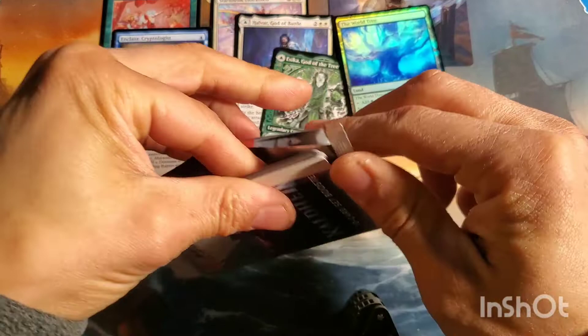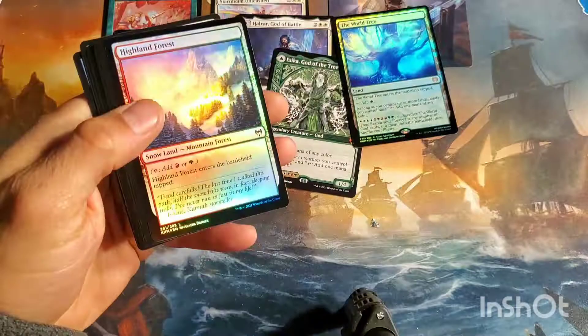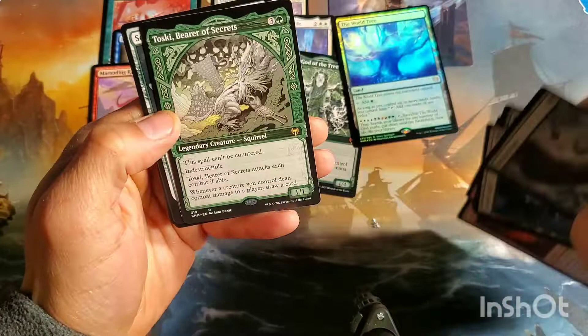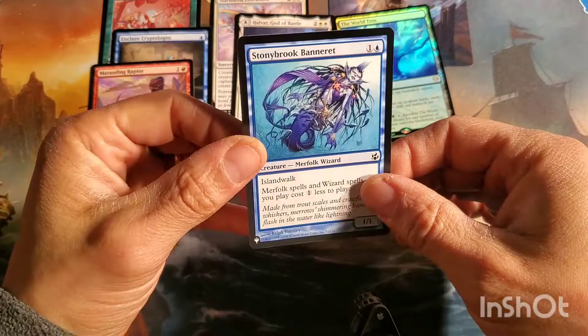Can't complain though, I got some decent stuff. God of Storytelling - I love the art on the art cards. Mountain-Forest foil land. And I got the showcase squirrel - the legendary squirrel. Sculptor of Winter. Foil common and then I got this one - Storybrook Bin - I got this one out of my last set box too.